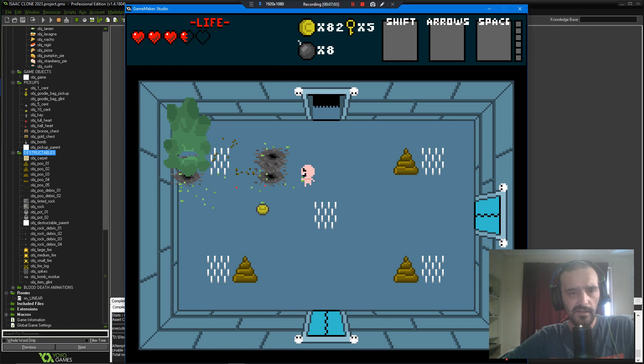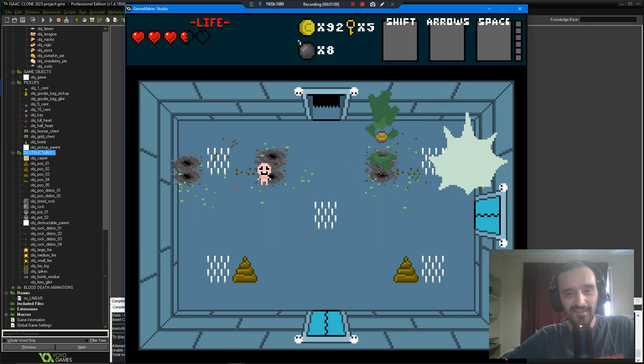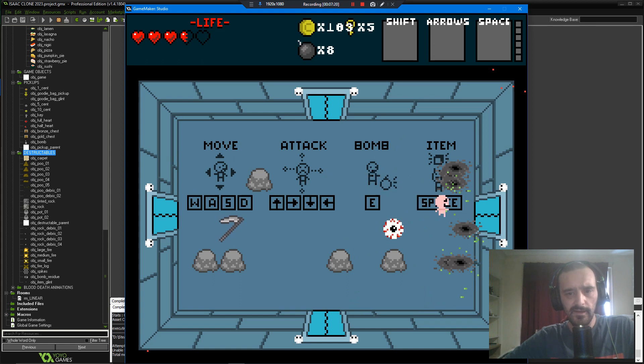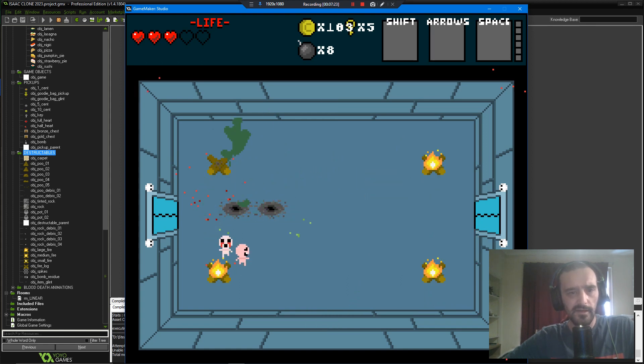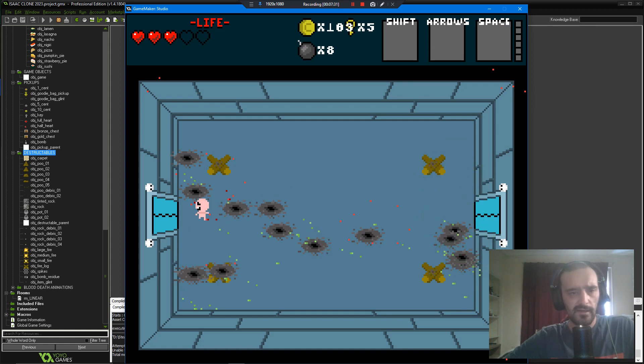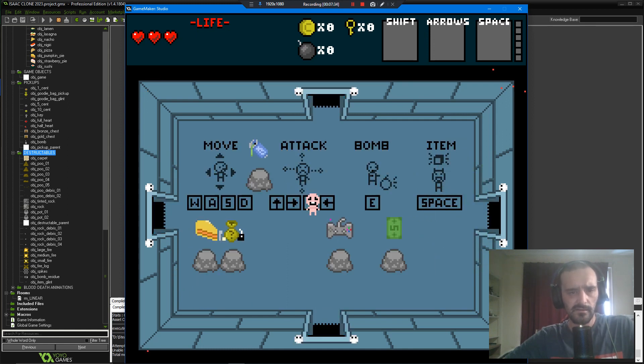Move destructible objects — as soon as they destroy it, it will spawn in a couple of random items. Fire doesn't drop items yet, not anyway. There are so many of them to go through.